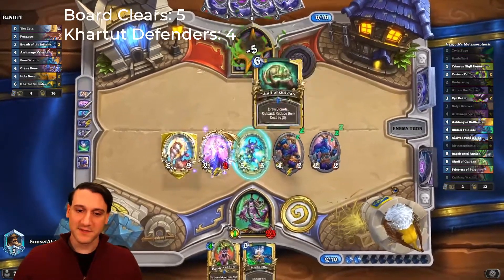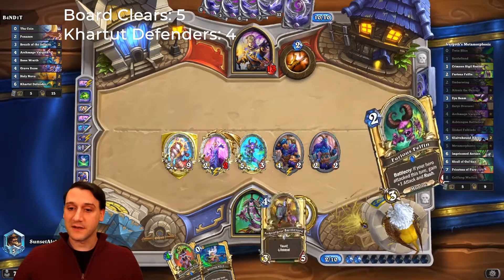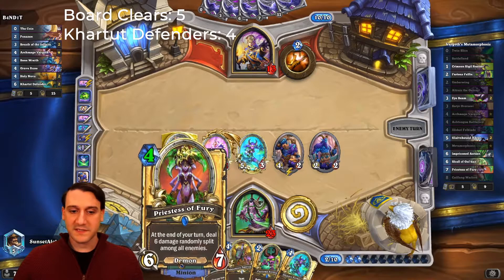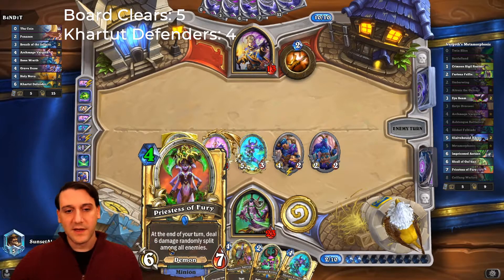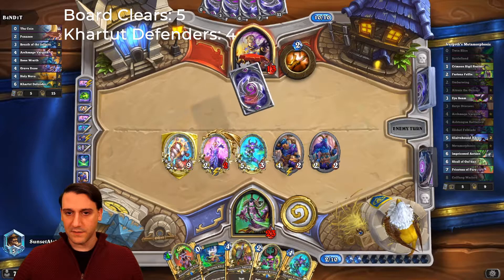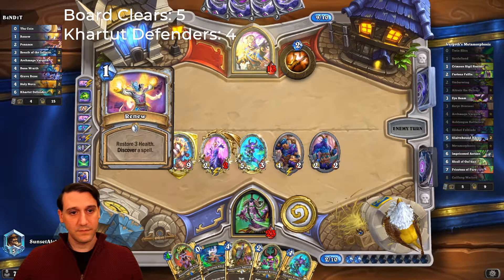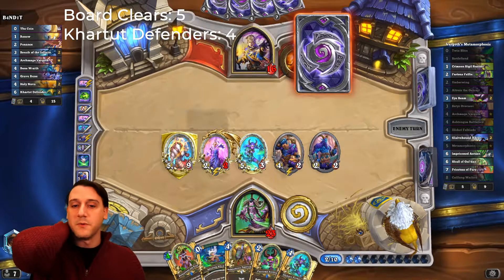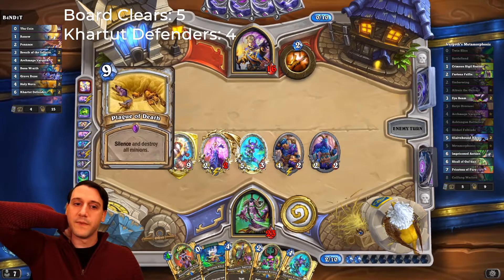Let's Skull of Gul'dan. Oh my gosh — she's in the outcast position! Oh shoot, it could actually cast that instead of Skull of Gul'dan. I could get punished for how I did that. Hopefully not — Skull of Gul'dan, yes! Thank you! They're not discounted, but they got drawn. So we've got six burst damage, kind of, if we can clear the board. Plague of Death likely here — and he could actually discover an extra copy, which would be annoying.